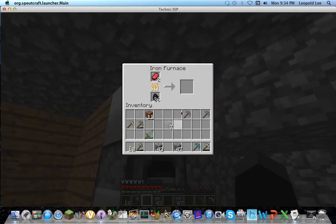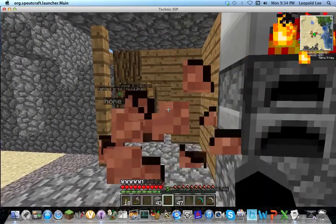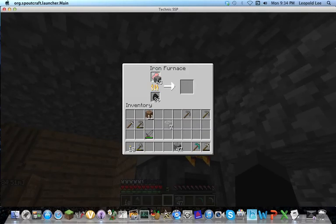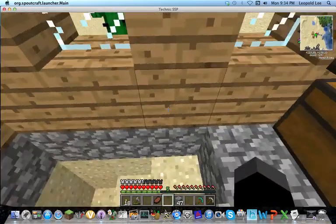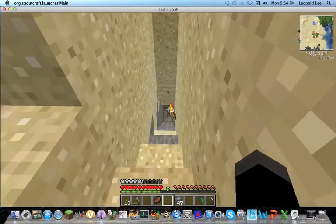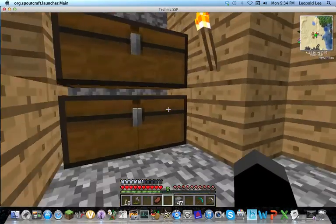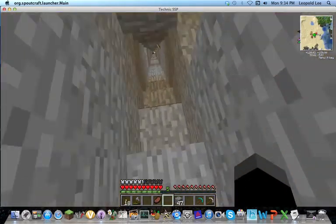I'll put some glass in there. I'll need some charcoal — good. I want some glass too. I'm actually very hungry. I need some smooth stone too, because if I'm going to make a condenser I need smooth stone, and that's really annoying to get. Yeah, let's go find some obsidian — I think I saw some, so I'll go grab that.